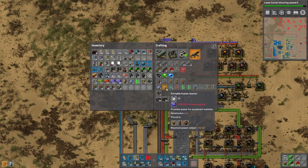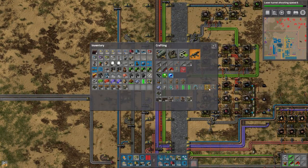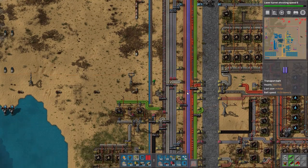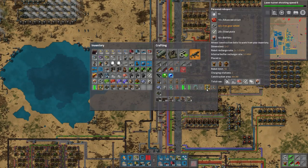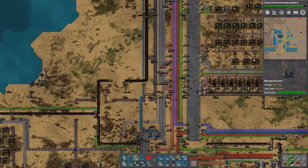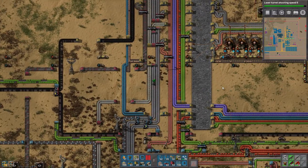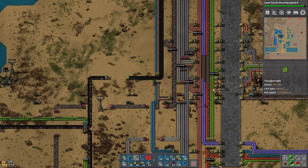We're gonna make at least one portable fusion reactor, probably two. I need some roboports and we're gonna need a crap ton of batteries. I'm just gonna eat everything I need offline. We also need more coal so we're probably gonna make a coal line today - fun filled action all throughout today.